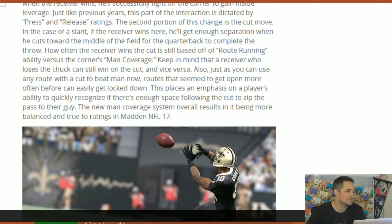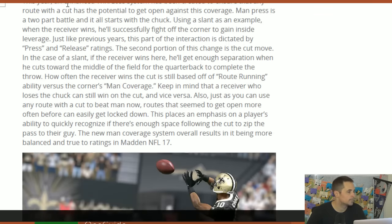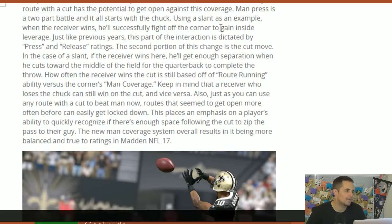Number one thing — and this is obviously bad news for me — is man coverage is at the top of the list for biggest gameplay improvements. In Madden 16, man press made defensive backs stick to receivers effortlessly, and it forced guys to always go back to the same three or four routes — C routes, drags, tight end corners — to beat man to man. This year, there'll be an enhanced win-loss system to ensure that any route with a cut has the potential to get open against man coverage.